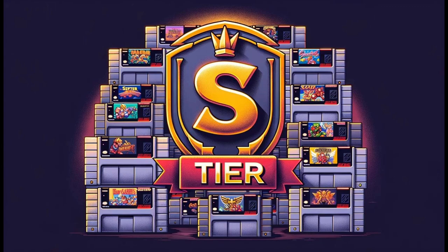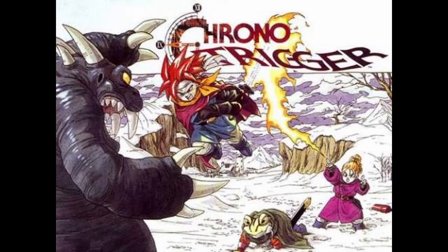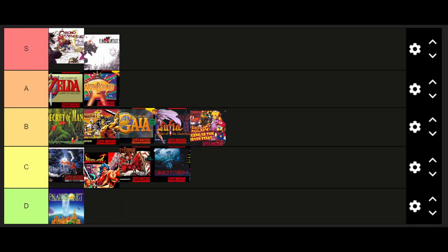Finally, we've reached the pinnacle — the S tier, where we find the absolute classics that have left an indelible mark in gaming history. Final Fantasy VI, known for its memorable characters and epic narrative, stands as a pinnacle of storytelling in the RPG genre. The game follows a diverse cast of heroes and anti-heroes in their struggle against the Empire and the ancient evil, Kefka. At the top of the pyramid, we have Chrono Trigger, an absolute masterpiece of storytelling and time travel mechanics. The game follows Chrono and his friends as they travel through time to save the world from an impending catastrophe while unravelling the mysteries of time itself.